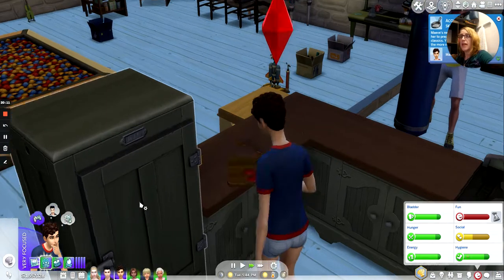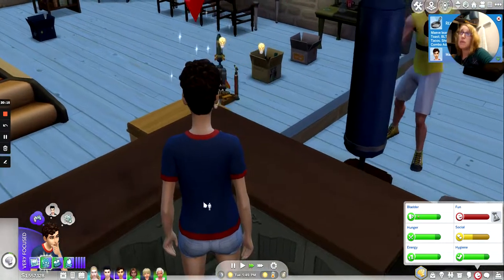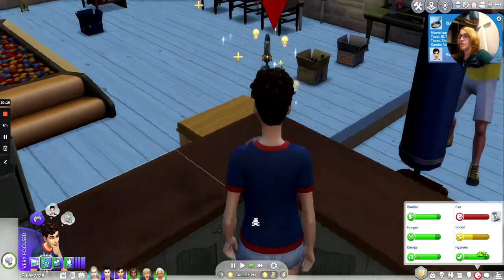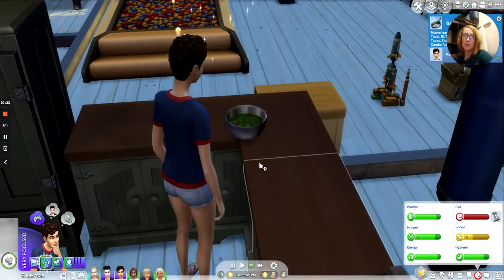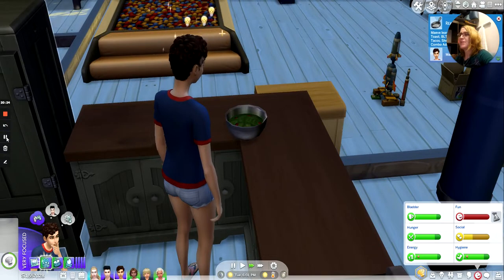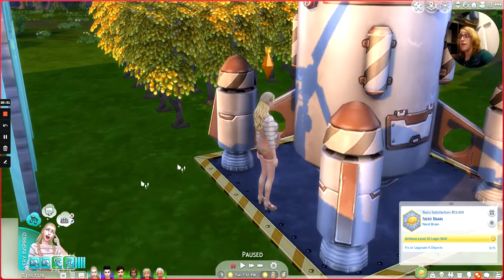The first thing we're going to have Mave do is start making garden salads one by one — everybody gets an individually made garden salad, compliments of Mave. Finally, Raya's rocket ship upgrade is complete! Now she just needs to fix and upgrade five objects around the house — that'll be easy.